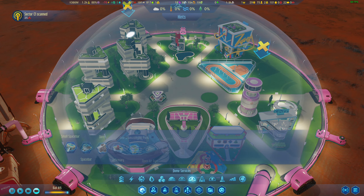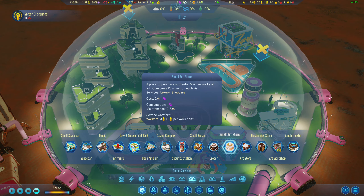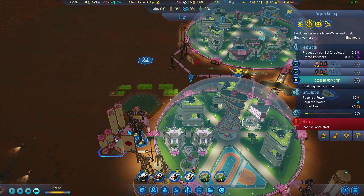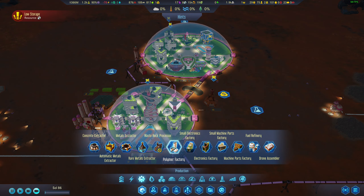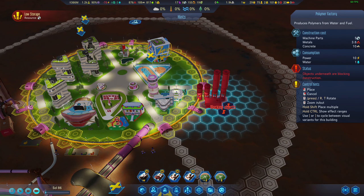Let's take a peek — we have a grocer, we could start selling. Let's start selling art. Yeah, I know it's going to consume polymers, but we have the people for it. I want to start shifting things around because I can already see this is going to be a problem. Resources are low, so I think we should put the polymer factory over here.